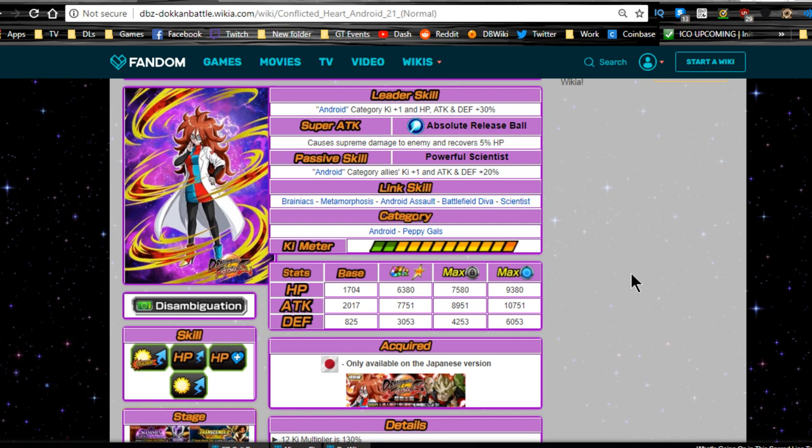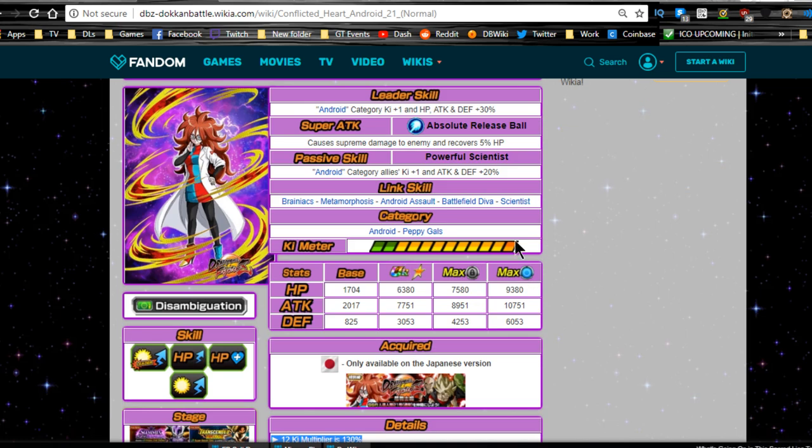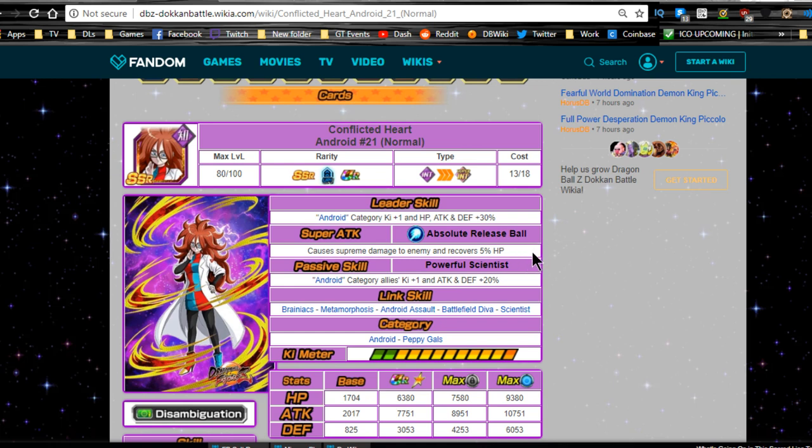Because she is a support unit and an intelligence unit, you might want to consider giving her full dodge. Double attack is also really good, and crits are good too because she does HP recovery, so you can get more HP back. She only does supreme damage and has a 12 Ki multiplier of only 130%, but if you're running her on a 170 lead team she can recover a decent amount of HP. Either full dodge, full crit, or full double attack - I'd probably say crit and dodge as priority.